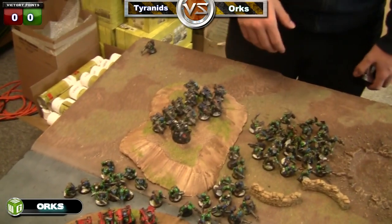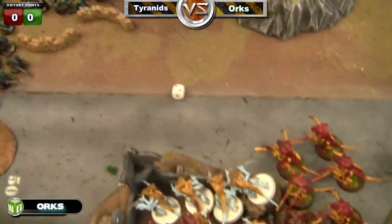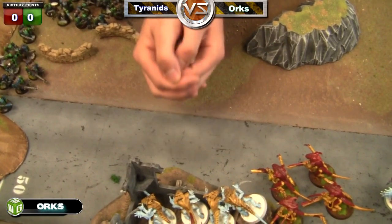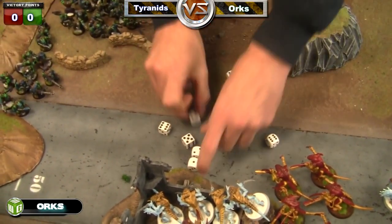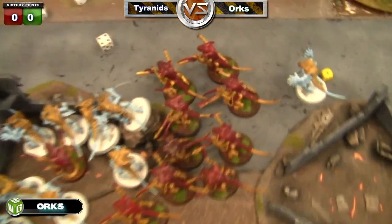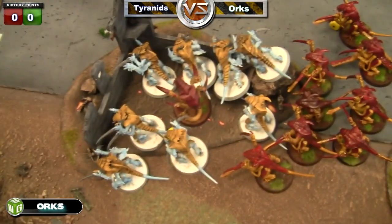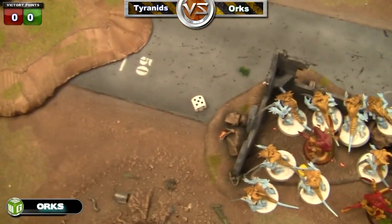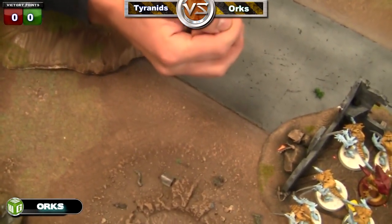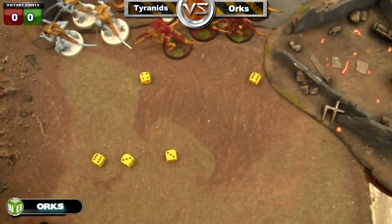Shooting — Loota Group first will shoot at the guy out of cover. Ten shots at fives to hit — four hits. Twos to wound — three wounds. One dies and one takes a wound. Second Loota squad shoots the white squad — D3 shots, three each at fives to hit, twos to wound. Five wounds, four-plus saves — two wounds get through.